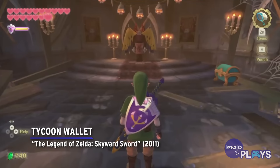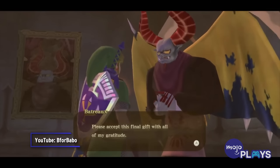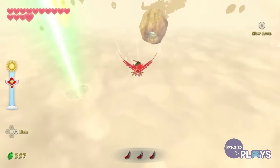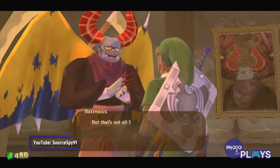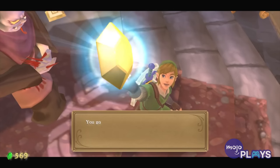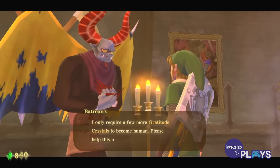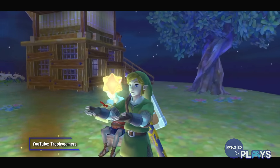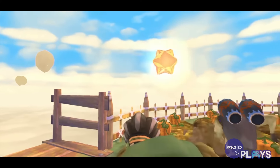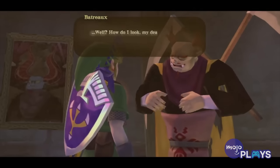Tycoon Wallet — The Legend of Zelda: Skyward Sword. We're grateful Nintendo has seemingly done away with the wallet-sized system because some of them take a lot of work to unlock. The Tycoon Wallet from Skyward Sword can hold up to 9,000 rupees, which is far more than you would ever need by the time you're able to get it. It's the final prize in the side quest of Batreaux, a monster living in Skyloft who wants to be human. Scattered about on some sky islands, though more commonly earned in other side quests, are Gratitude Crystals, of which Batreaux needs all 80 before he can transform and therefore cough up the wallet. Although none of these quests are too challenging, some are well hidden, and it's still a tremendous amount of work.